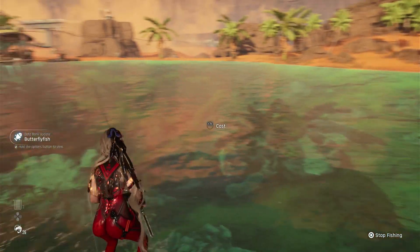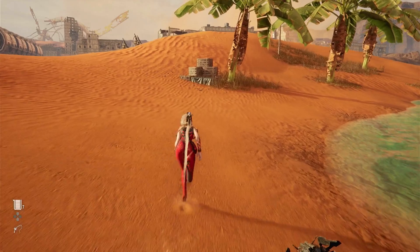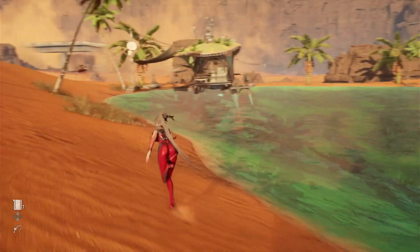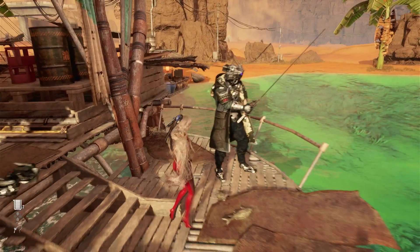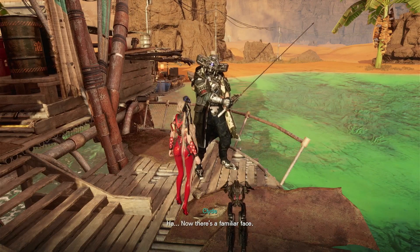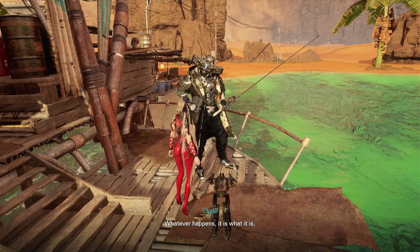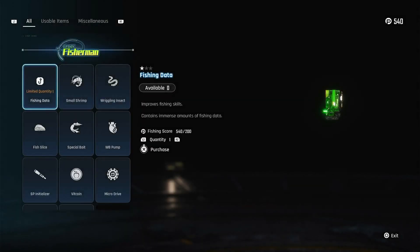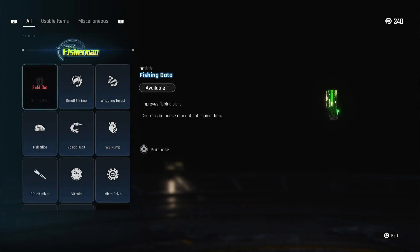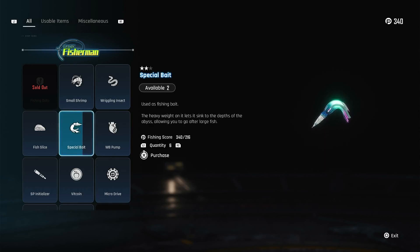I've gotten everything that I can get with the shrimp bait. Let me get back over here and I can use the fishing points I have to get some more stuff. Hey, Clyde — now there's a familiar face. Let's do some shopping here. Get some more fishing data — contains various amounts of fishing data. I also need special bait, and I can get plenty of that. I think that much will do.